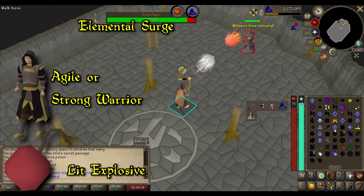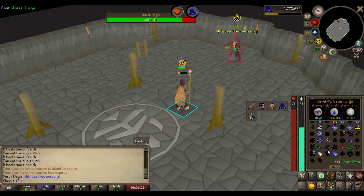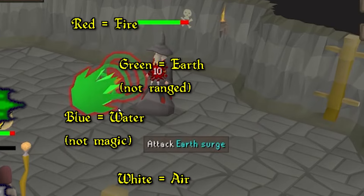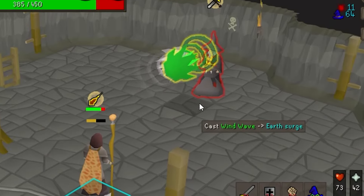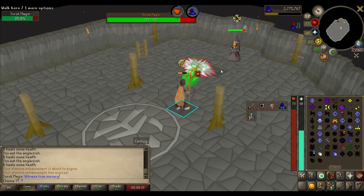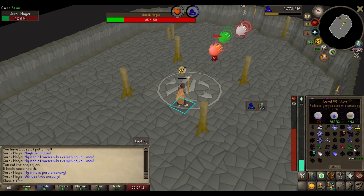His three special attacks are the Elemental Surge Spell, Warrior Summon, and Lit Explosive. For the Surge Spell, Surok launches a really slow-moving surge spell at you — red is fire, green is earth, blue is magic, and white is air. To avoid taking around 30 damage, you have to cast a spell of the opposite element on the surge ball before it reaches you. As the fight progresses, there will be multiple surges at once, so try to max-range him to give yourself more time to react.